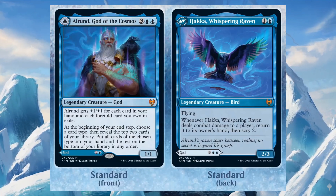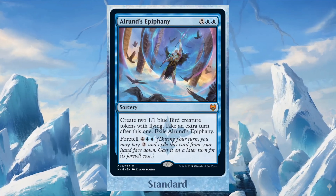You can choose to play Alrund, or you can choose to play Hakka, Whispering Raven — for one and one blue. It's a 2/3 Bird with flying. When it deals combat damage to a player, return it to its owner's hand and then scry two. So for one and one blue you can play this Bird, and when it deals damage you can return it, then later play it as Alrund, God of the Cosmos.